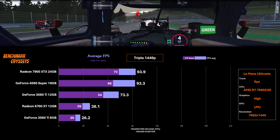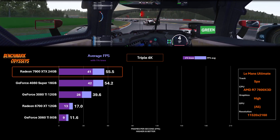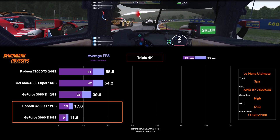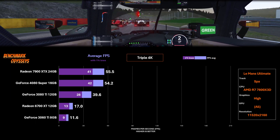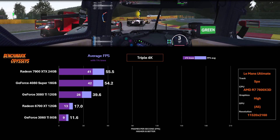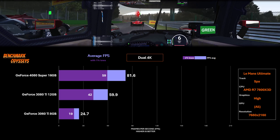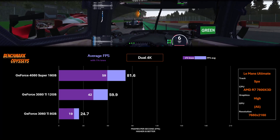At triple 4K it's a big workload on all cards. The Radeon has a slight advantage again, but the lower-end cards are really struggling — I actually tried to drive at 17 FPS on the 7900 XTX and 11 FPS on the 3060 Ti, which was almost impossible. Without a 4090, you'd need to reduce graphics quality settings to hit a playable frame rate. I was able to get dual 4K working on two 4K monitors with Nvidia Surround, but the Radeon cards wouldn't run windowed at that resolution and AMD's Eyefinity didn't cooperate, so only Nvidia GeForce results are available for that configuration.